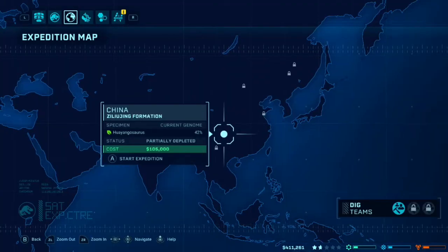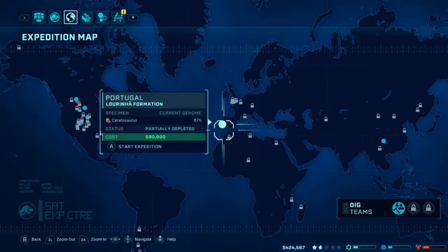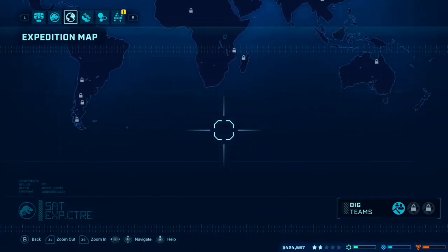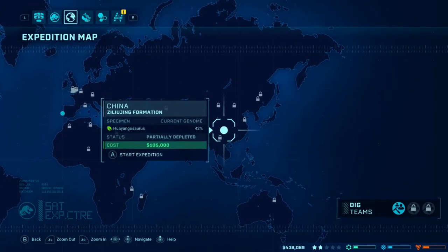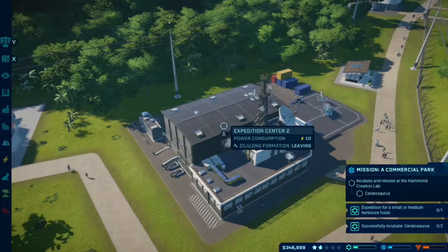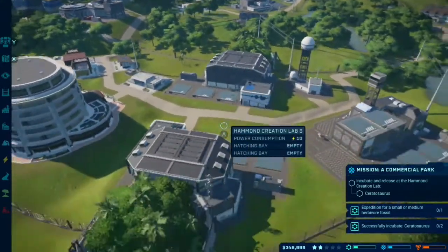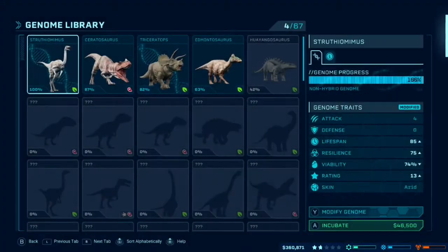And then let's go ahead and go to another expedition. Now this is the one I've been going to, just cause it recently opened up and it was pretty cool. We hadn't been there before. We could go to this one in Portugal though — I'm not going to though. We're gonna keep going back to this one... the Zillijing Formation? I don't know if I said that right. Chances are I didn't and I apologize, but I did try. So here we go, we're going to go ahead and incubate some dinosaurs here.